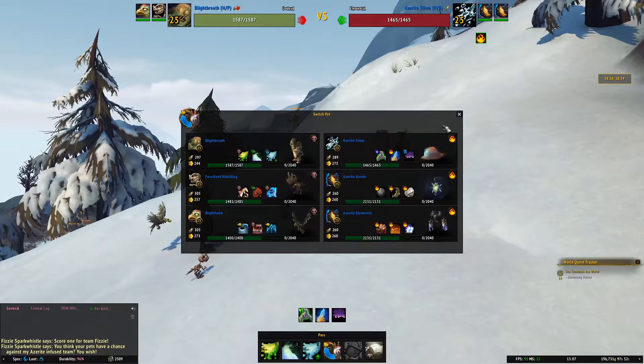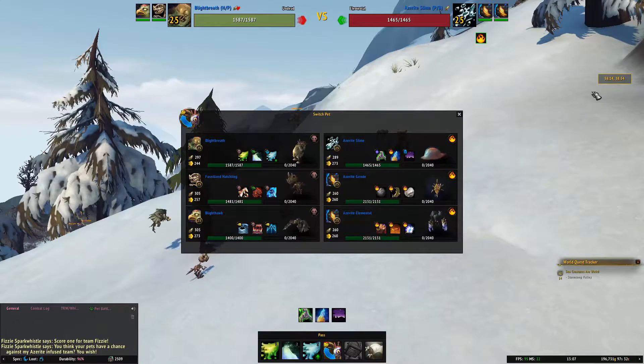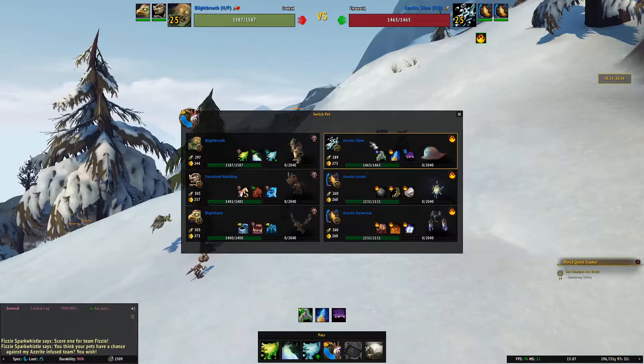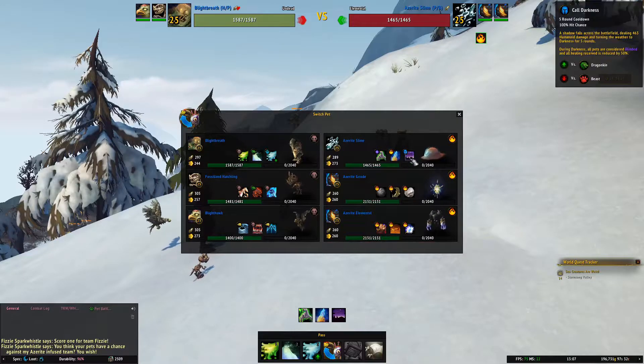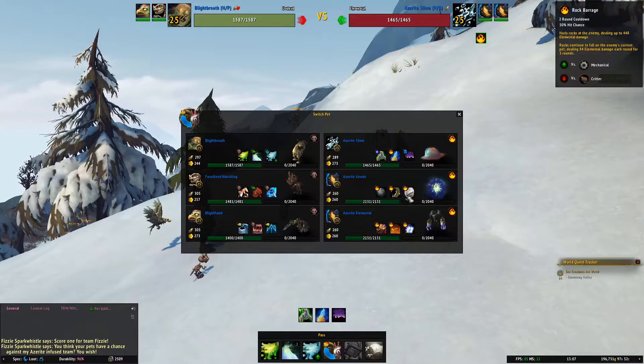Fizzy Spark Whistle is located in Drustvar at 38.14, 38.34. Her pets are Azurite Slime, Azurite Geode, and Azurite Elemental. They have the abilities Ooze Touch, Azurite Spike, and Cold Darkness. Geode has Boulder Toss, Thorns,